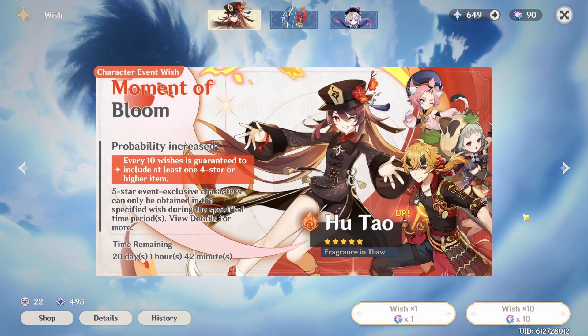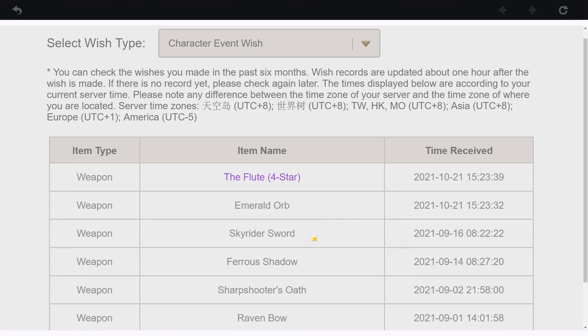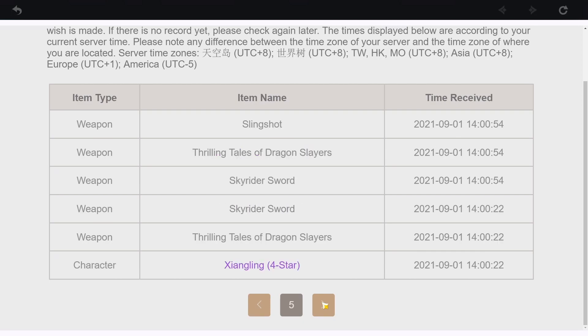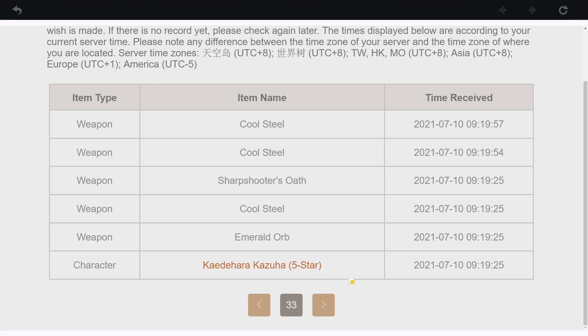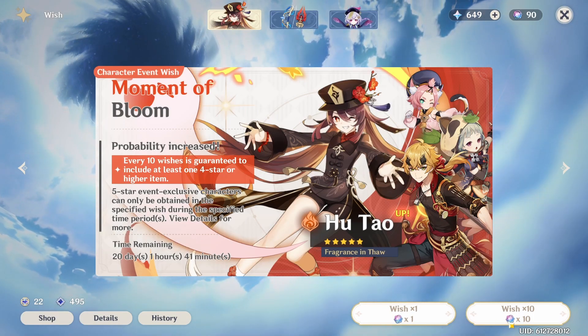90 more wishes — can we get another Hu Tao? Can we win another 50/50? We've won the Raiden Shogun 50/50 and the Hu Tao one. Yeah, we won the Raiden Shogun — I think before that was Ayaka. That was my guaranteed five-star, and then after that I've won three 50/50s. Let's see if we can make it four. Keep going.